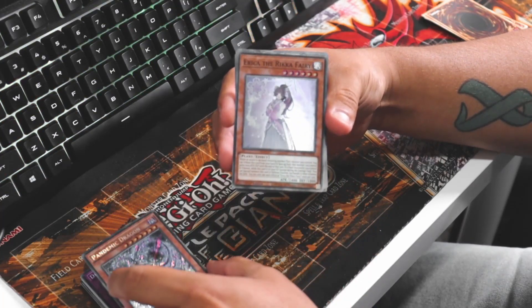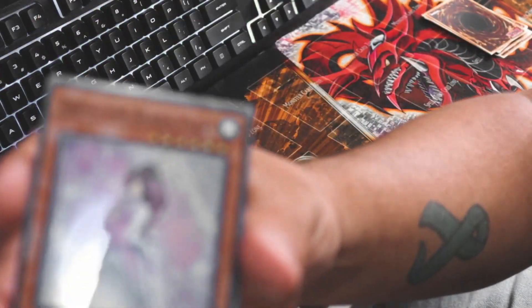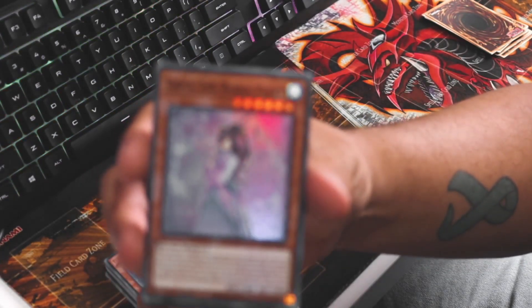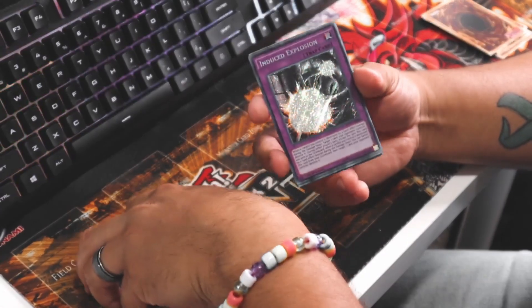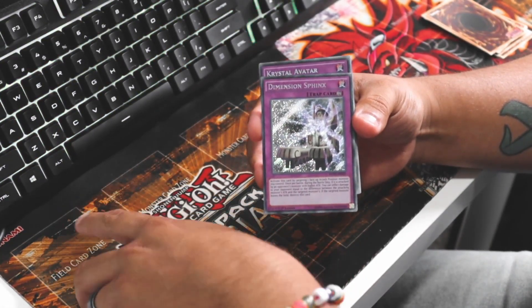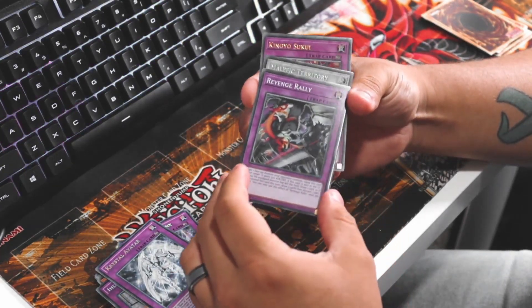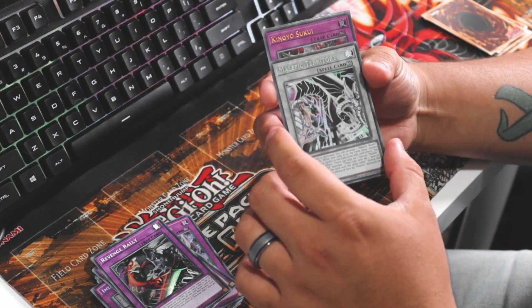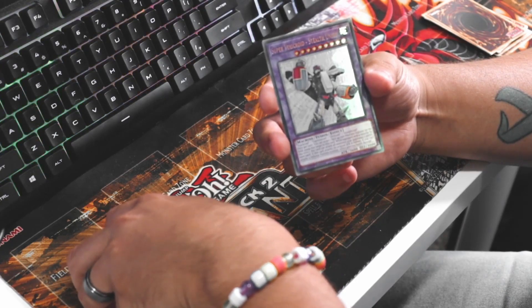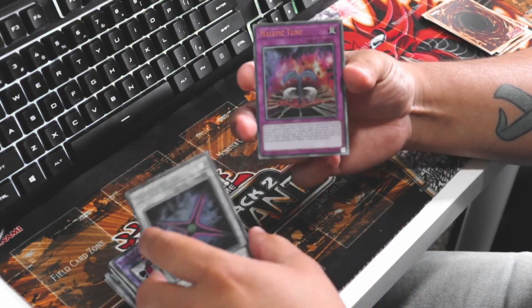Pandemic Dragon. Erica the Rika Fairy - I think I said that right. Induced Explosion. Dimension Sphinx, Crystal Avatar, Revenge Rally. Malefic Territory. King Yosuke. Super Vehicroid the Stealth Union. Malefic Divide. Malefic Tune.